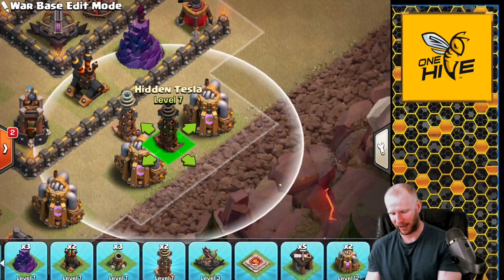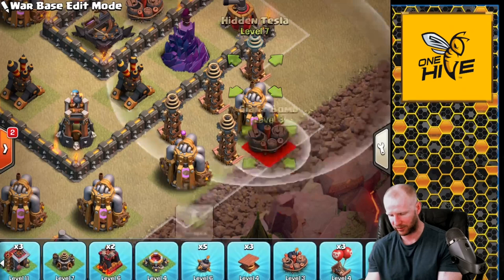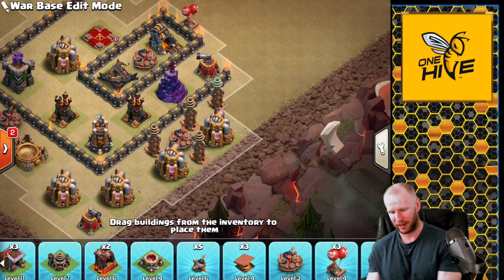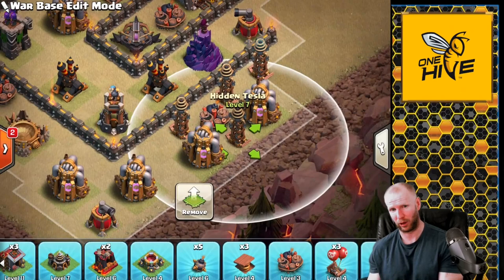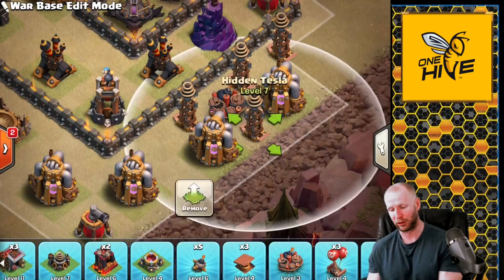The third use is a tesla farm — pile multiple teslas into one area, sometimes with hidden giant bombs mixed in. Any troop moving through gets hit by a massive burst of unexpected damage. Most attackers won't plan for 400-plus extra damage of teslas suddenly springing on them. Place tesla farms at the most probable end of a Laloon path, often on the flank where a queen charge or kill-squad entry would come from.